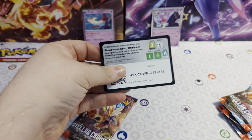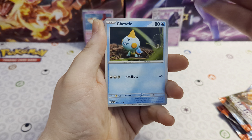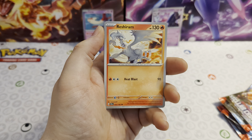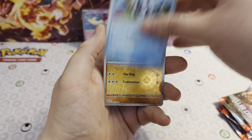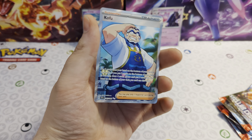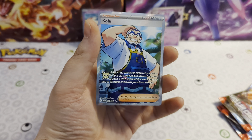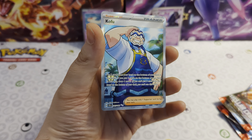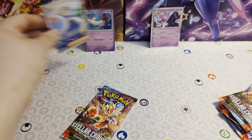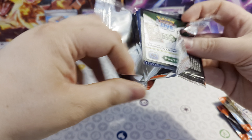There's another code and another energy, and that pack has Crabrawler, Comfey, Shuckle, Wugtrio, Azumarill, Reshiram, Lumineon, reverse Crabrawler, reverse Pawmot, and a Koraidon as our rare. A full art Koraidon — very nice hit! Full art trainer, always a nice hit. I think I've got this one though from one of the other boxes, so this will go for a trade to swap for a different full art trainer. There are a few I still need, but that's a good hit from the first three-pack blister.